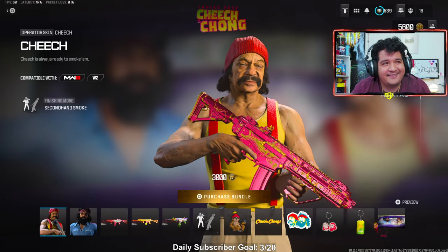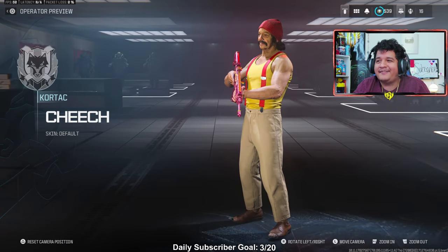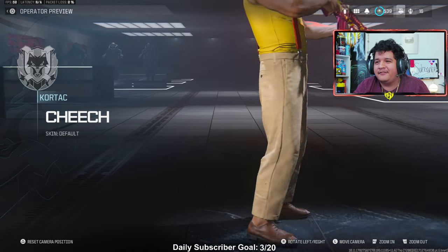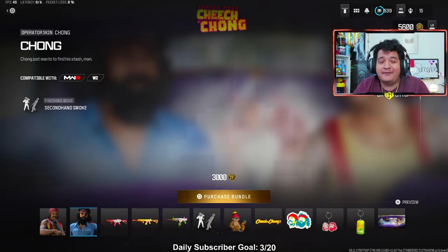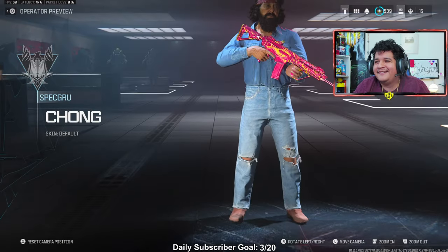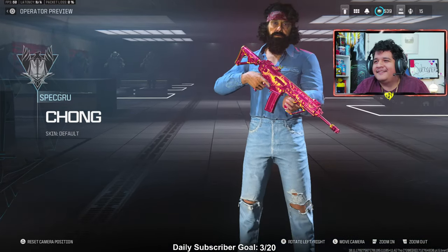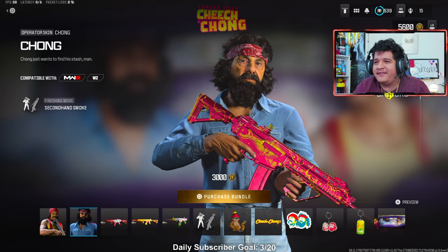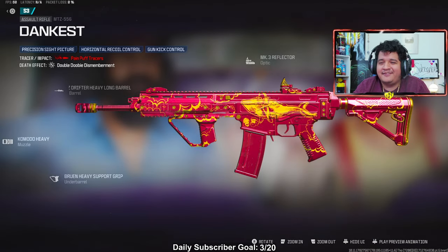I'm really interested to see how this ends up. We got Cheech here looking pretty clean — he's got voice lines. I think the actual actors of Cheech and Chong did the voice lines. I've never seen whatever movies they've been in, so if you guys have, definitely let me know. We got Chong as well looking pretty fire — I like Chong's style a little bit more. We got the Dankest MTZ-556 with these attachments in case you guys are curious.